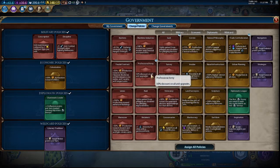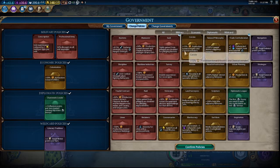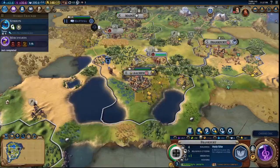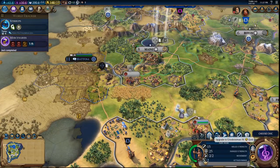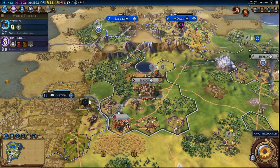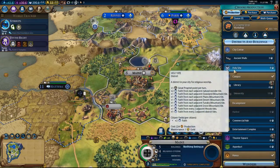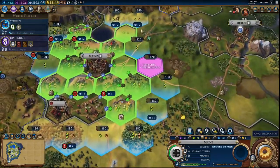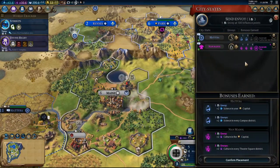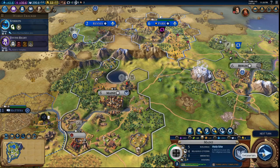Stirrups done — we could go for the Holy Site, which I think is a good idea. We don't want to spend any money. Professional Army is going to be really good now. So now we can upgrade this person. Divine Right unlocked — you can build us a Holy Site, let's put it here.